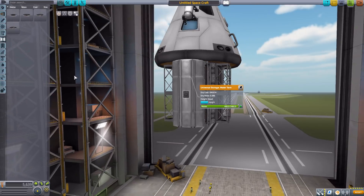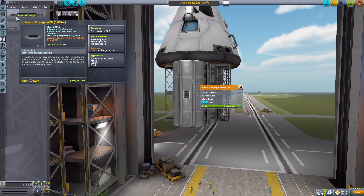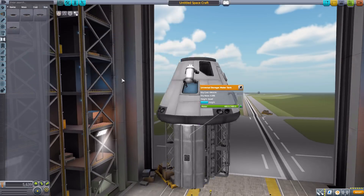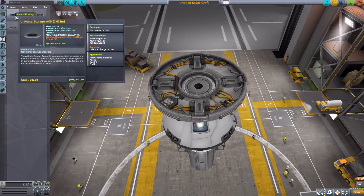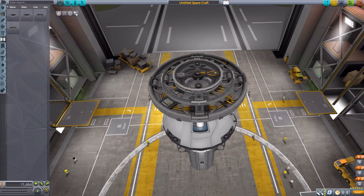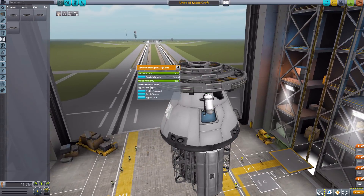Heading back to the coupling category, we have different decouplers — and as you can see, they're not just decouplers. They all also have reaction wheels within them and come in different sizes: the 2.5 meter, the 1.875 meter, the 1.25 meter, and the 0.625. All of them can change appearance between the same different textures we had for the fairings and service modules earlier.